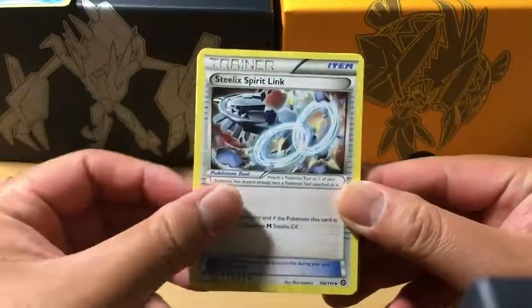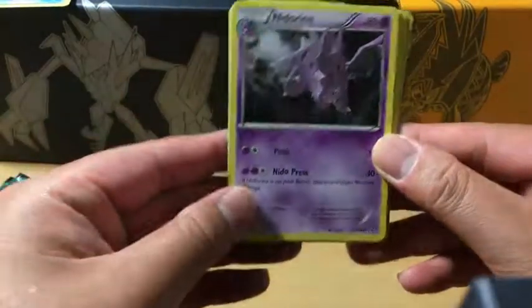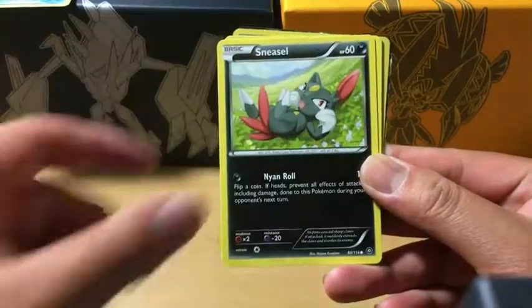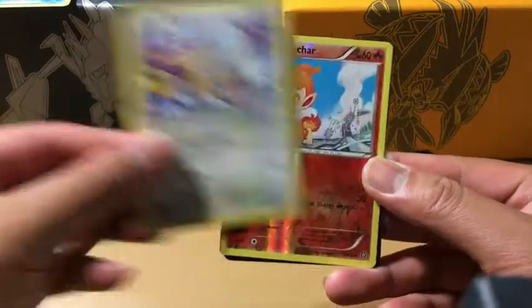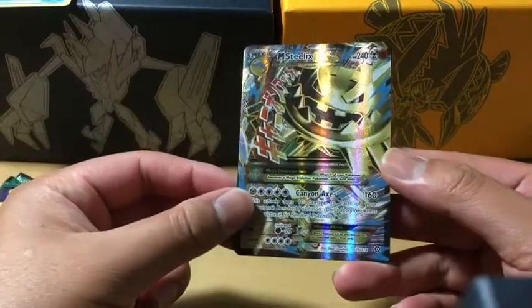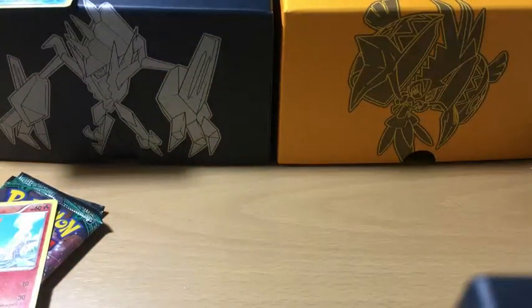We got a Steelix. We'll just slip that in the back. We got Nidorino, Aerith, Nosepass, Litleo, Sneasel, Yanma, Aipom, Chimchar as the reverse holo — and the rare in the pack is... oh! Full art Mega Steelix! Yes, I'll take that! Here's the code card for that too.